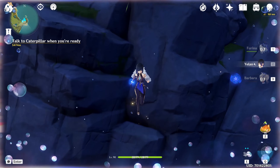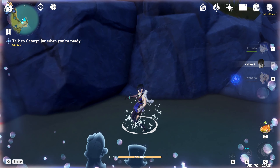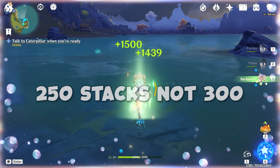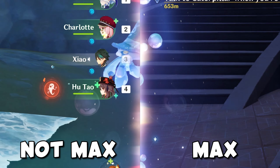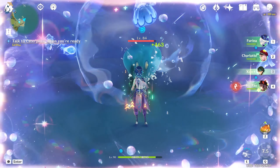If you want to know how many stacks you have, you will need to look for the visual cue of the crowd. At 100 stacks there are 3 members in the crowd, at 200 stacks there are some more, and at 300 stacks there is a full crowd that extends on the bottom corners of your screen. When you reach maximum stacks, the screen will glow much brighter and there will be an animation that plays on screen.